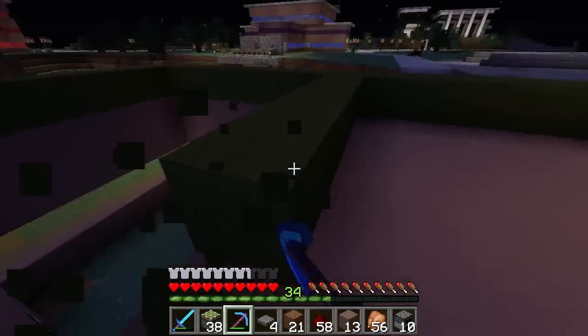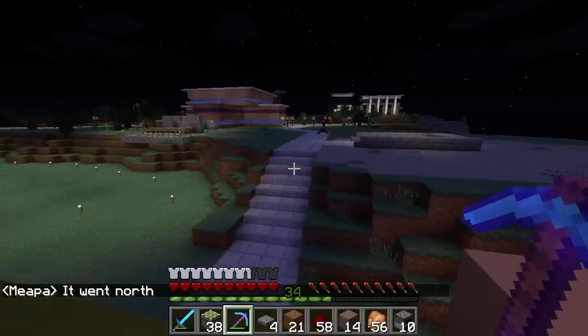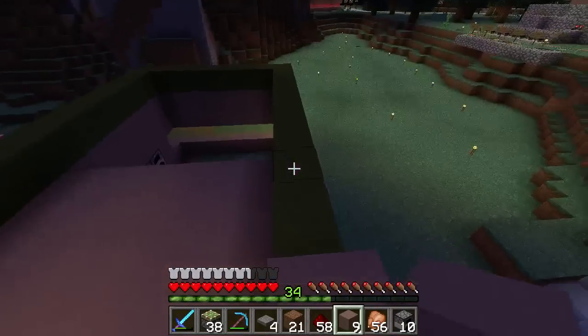Did you see that graphical glitch there? That clay block was stone — it went north. Oh, I think it's in Mark Isle's base. Oh, that's alright — I don't mind it being in Mark Isle's base. He'll take good care of it. And then Mark Isle is actually going on a real life holiday, so he won't be around a lot.